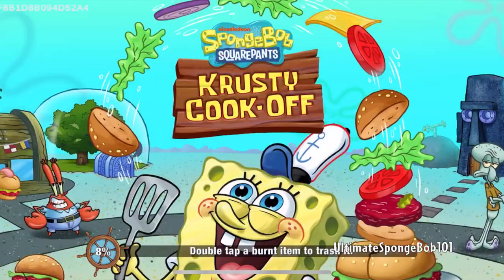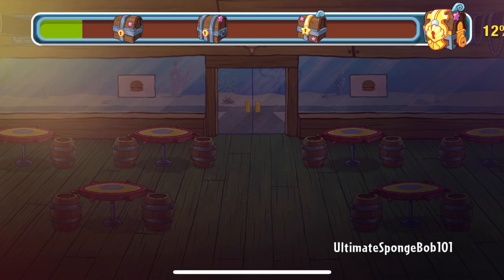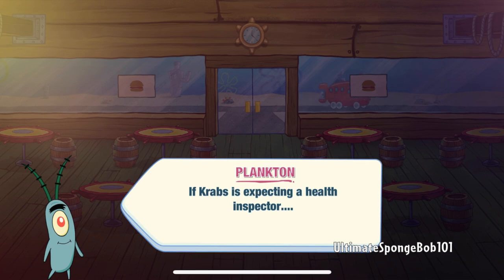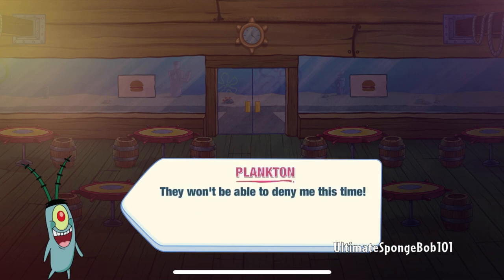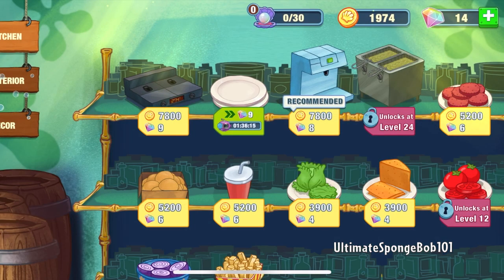We should have our next storyline showing. So, Plankton. If Krabs is expecting a health inspector, I'll give him a health inspector — a robo inspector. With my robotic health inspector, I'll demand the Krabby Patty formula. They won't be able to deny me this time. He had the robo Krabs and a couple of other robots, but he's never really been successful.